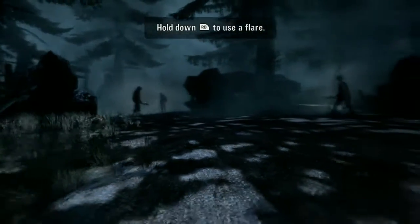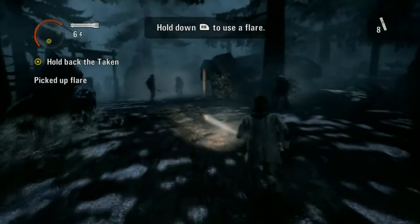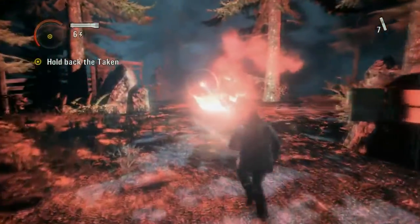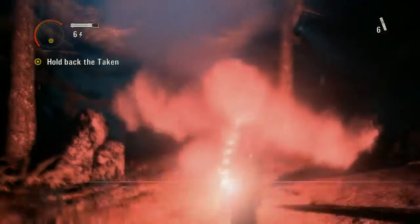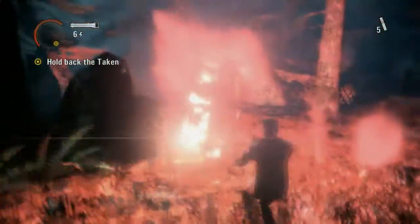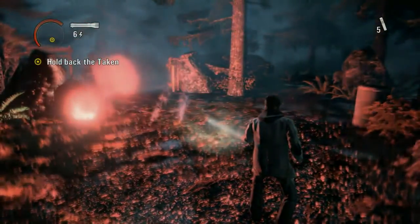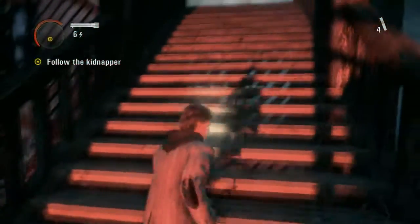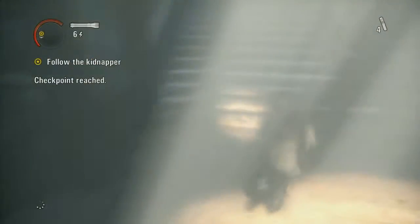There's going to be a bunch of dudes here — he's hacking the door open, so you just need to keep these guys away. Probably four flares will buy you enough time. To use a flare, press RB. If you just press it, you take it out and drop it. If you hold it, you keep it in your hand so you can move toward them to drop it in the right spot, or just hold onto it until it dies.